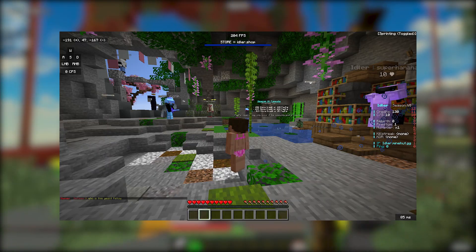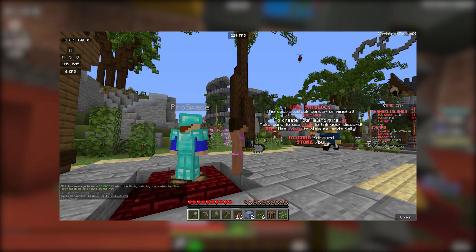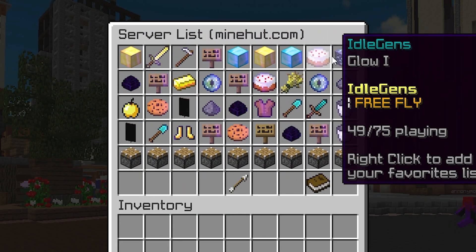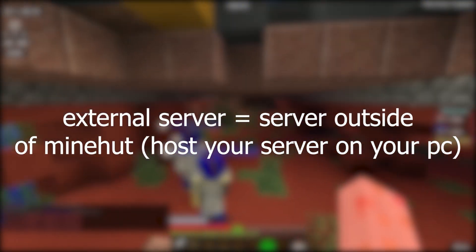Before I talk to you about the development side of things, I'm going to give you some tips and advice on how to run your server professionally. First of all, you are going to want to make sure that you are ready to pump out updates after releasing your server, otherwise your server will die. You're also going to want to develop on an external server and then upload or update your files once finished, unless it's necessary of course.